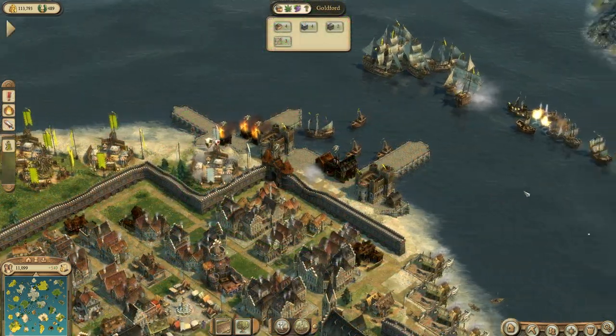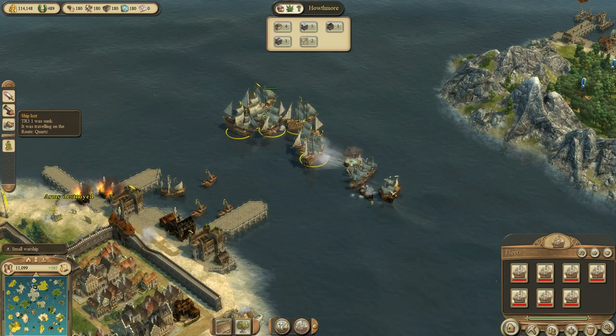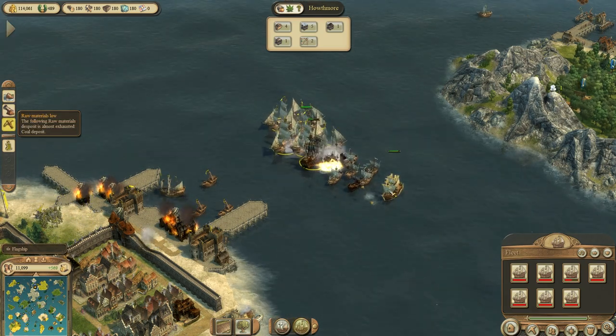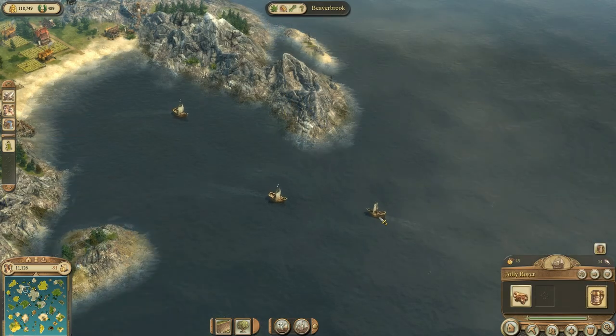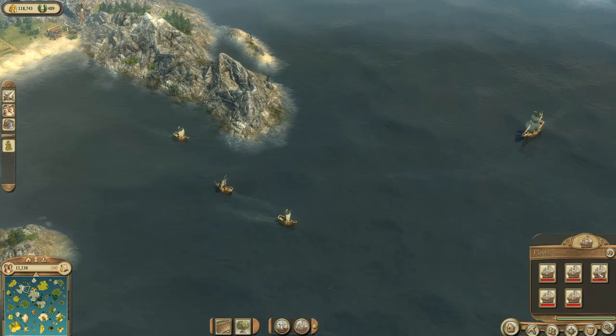Naval combat itself works as expected — it's a simple affair, though buffs and debuffs from special equipment can sway a battle. With so many islands and a bigger focus on production islands, cutting supply lines is just as deadly as an invasion, so a strong navy is always paramount.